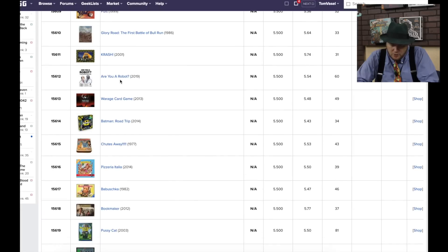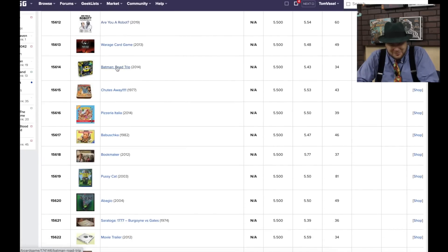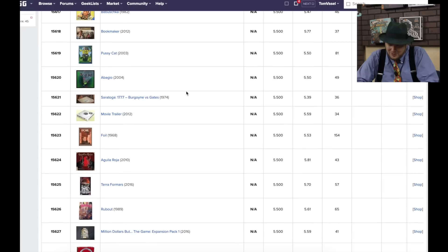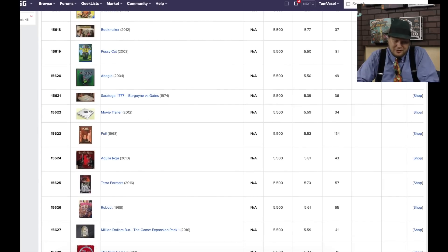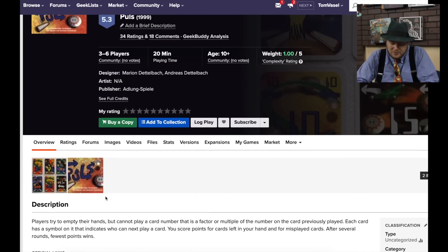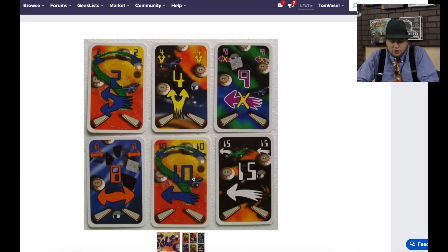Pulse. Are You a Robot? Batman Road Trip. And Foil — Foil looks like it is a 3M game. Players try to empty their hands but they can't play a card number that's a factor or multiple of the number on the card previously played. So if I play a 2, I can't play a 4 on top of that, but I could play a 9. The cards have different arrows that mean different things. It's a pinball background — I love pinball, but those cards are busy.